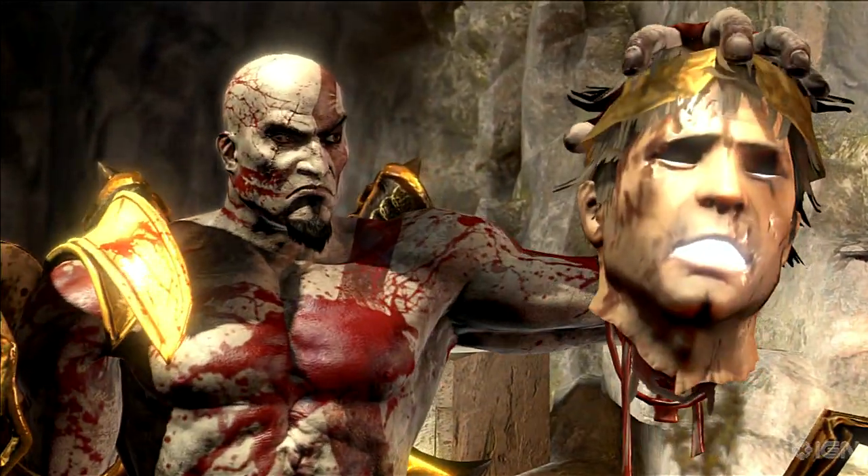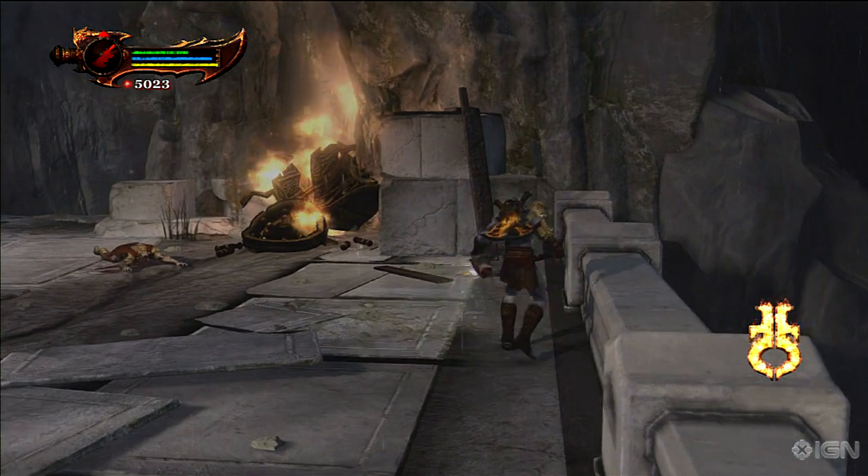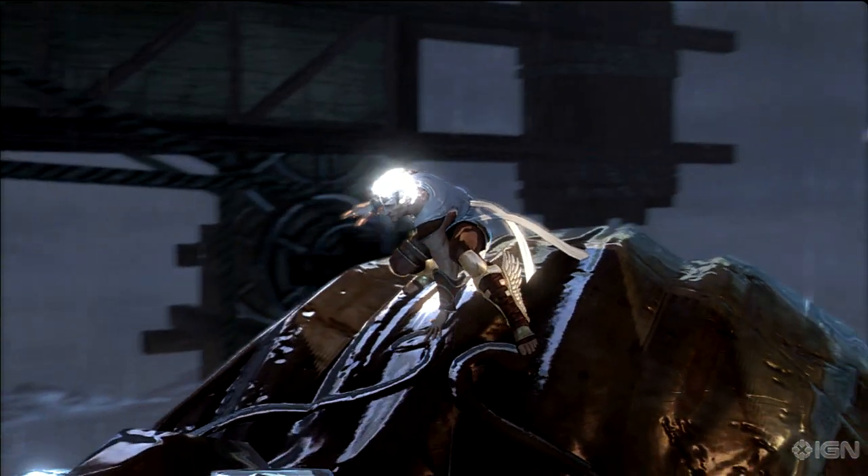The third is Helios' shield. Right after you obtain the head of Helios, shine its shimmery light on the ground next to Helios. The shield will increase your hit counter by three times.